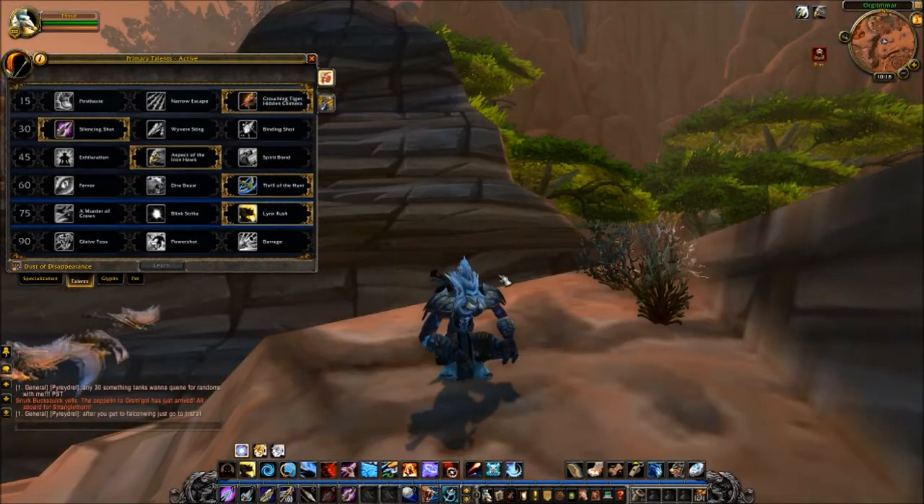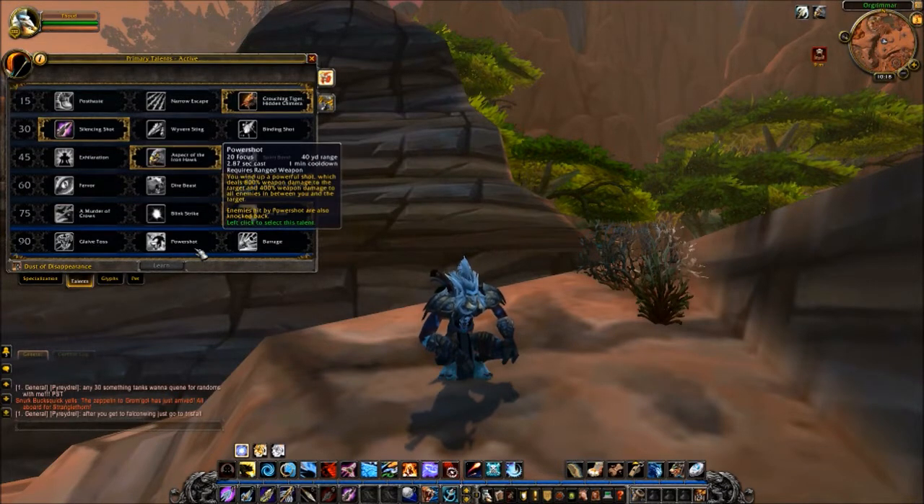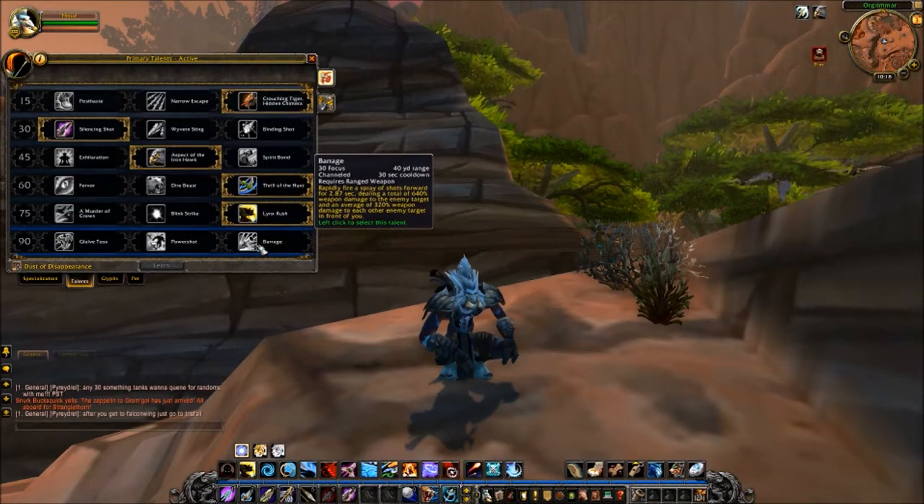Hunters haven't changed that much since the patch. The only thing that really has changed is the no minimum range. But the plus side is that Hunters do get the coolest spells in the game. They get Glaive Toss, which throws basically two giant glaives at you, reducing your movement speed and everyone in between you and the target. They also get Power Shot, which fires a massive shot that does a ton of damage and hurts anybody in between you and the target. And then they have Barrage, which fires a spray of bullets everywhere in front of you, hurting everyone.